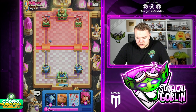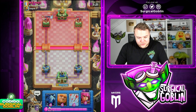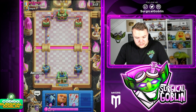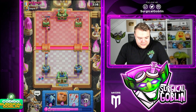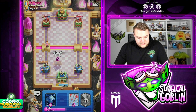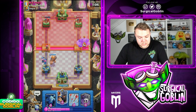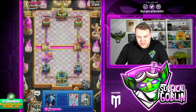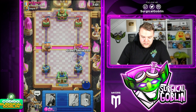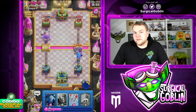Interesting matchup here — I didn't really expect him to have Royal Giant, to be honest. Let's go Archers like that and wait a little bit, just because he has Minions in there as well. I'm gonna go Giant like that — Giant is gonna tank for the Archers, and then the Archers should be able to take care of things. Watch out here, let's go with Ability, and I'm also gonna Snowball. I think that's very good defense.